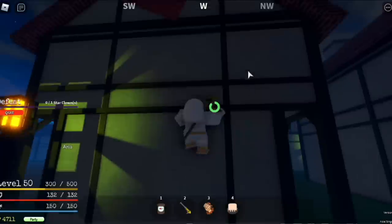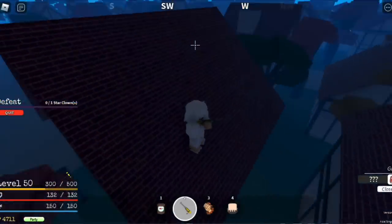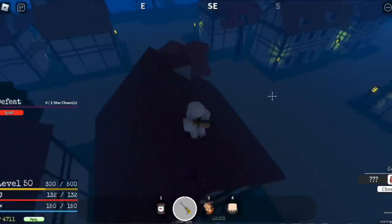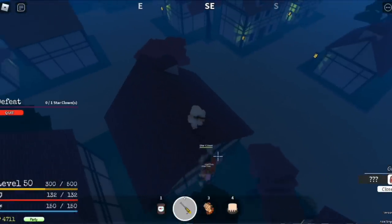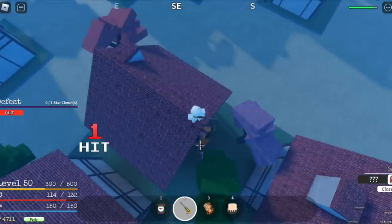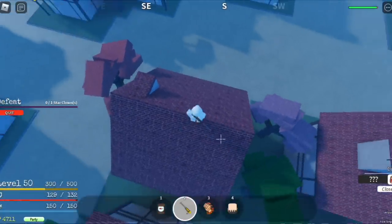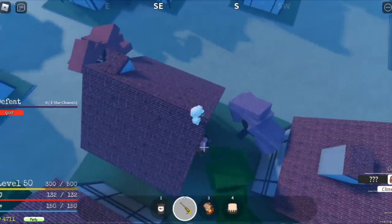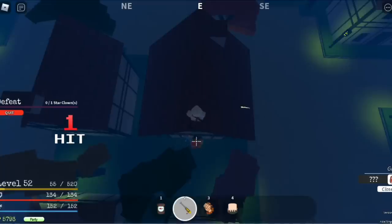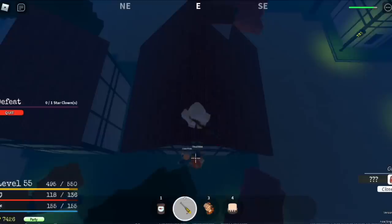In Orange Town, start defeating the Star Clown. It's very easy — climb this house and lure him by just hitting him. He'll fly towards you and get stuck on top. While he's up there, don't go near him. Every time he comes down, attack him five times: one, two, three, four, five — go back. Wait for him to come down again and attack. That's how you defeat him.